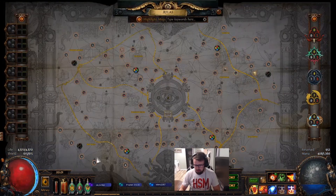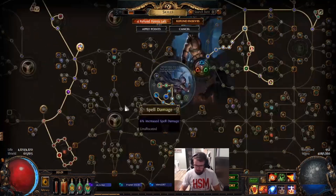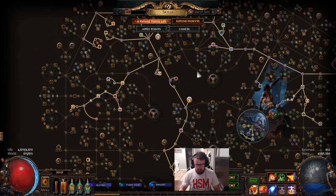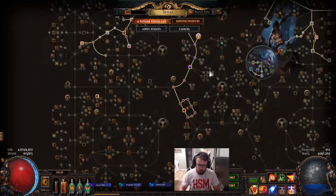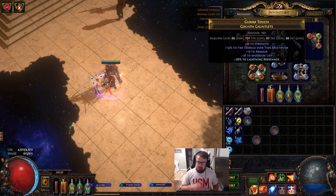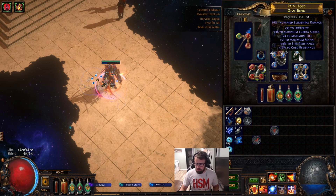We've gotten 16 Watchstones so far, leveled up to 88, got our Uber Lab for Weaver the Arcane, and grabbed a couple more passives here and there. It's still kind of scuffed because we don't have our Cluster Jewel, our Timeless setup, or our Femoral Garb. We had some small upgrades — Fire Dot Multi Gloves with really bad life, and Boots with okay life, movement speed, and lightning res. Could have a regen enchant; stuff could be improved there.